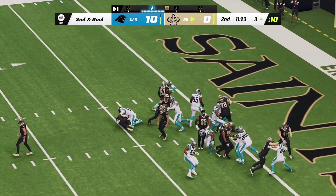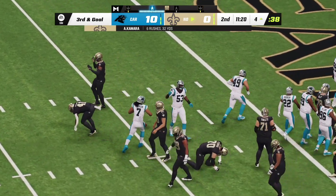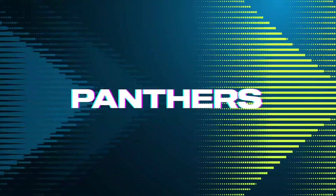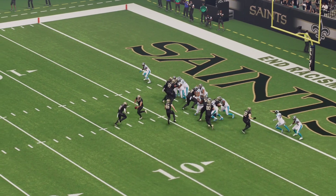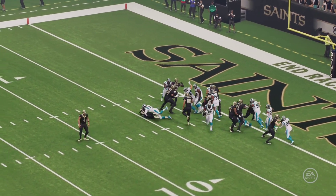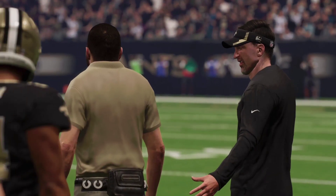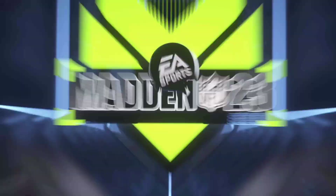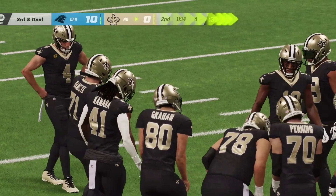Kamara will struggle to get to the line of scrimmage as he'll be tackled back at the four-yard line — a loss of a yard, it leads to third down. They have three tight ends in that formation — almost a universal sign that they're planning to run the football. The defense met force with force and caused a stack-up behind the line of scrimmage, throwing him for a loss.